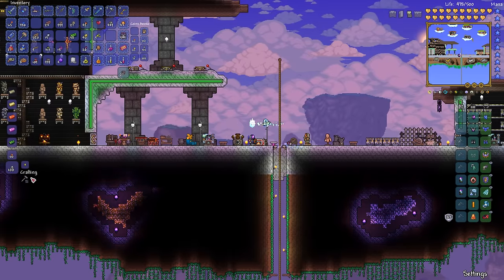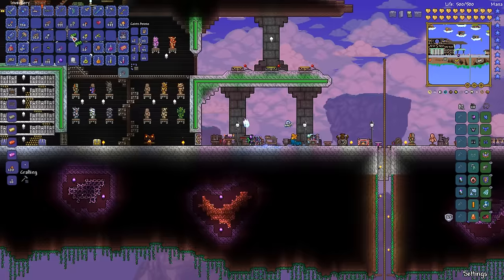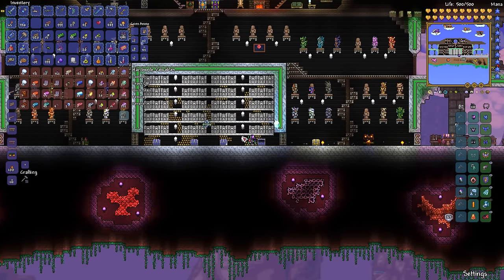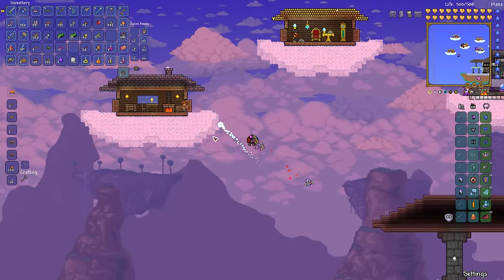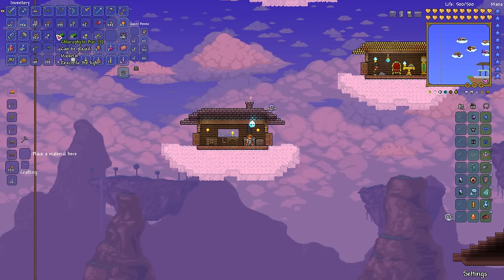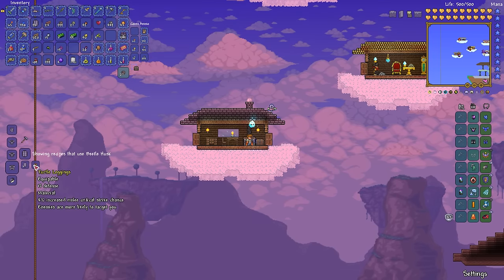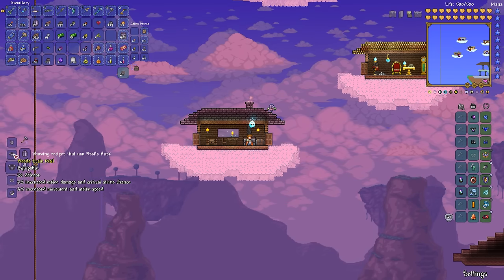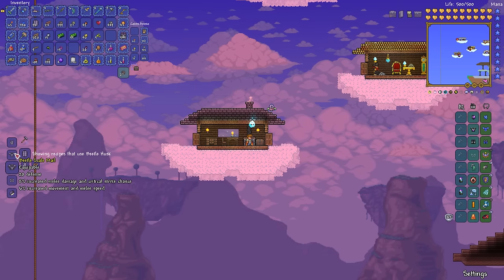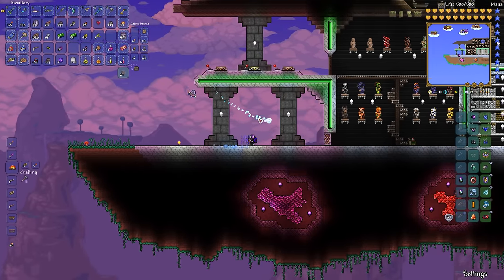Let's melt some stuff down and make our Beetle Armor. Let's make the Chlorophyte Bars first — just to prove a point, to make sure we're doing it right and not wrong, because the last thing you want to do is mess this up. I'll show this to the guide. Beetle Husks and Turtle Armor make the Beetle Armor, right? Yes. So there's the Beetle Shell and there's the Beetle Scale Mail. The Shell, I think, has the most defense — it makes you more of a tank. So if you want maximum defense, roll with the Shell; if you want some other benefits, roll with the Mail.